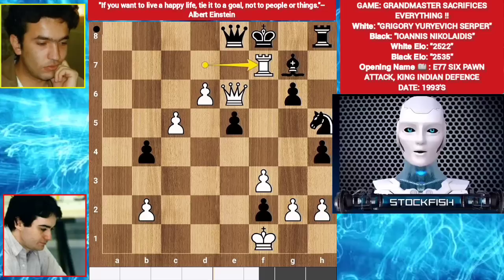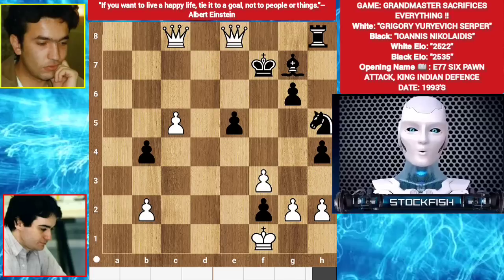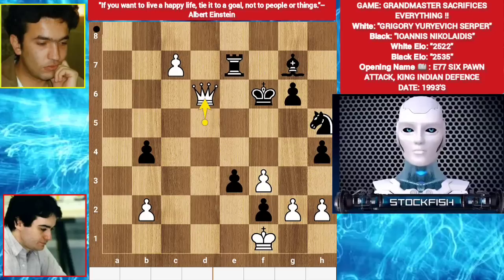He played queen takes rook. Queen c8 check, queen e8, d7, king f7. And after some moves later, he played c6 - you can't take because the pawn will get promotion. e4, c7, e3 - he wants pawn promotion. So after some moves later, he sacrificed his queen to make another queen.